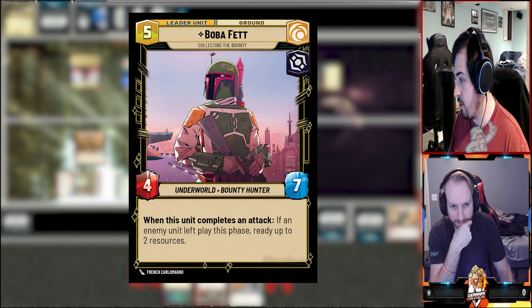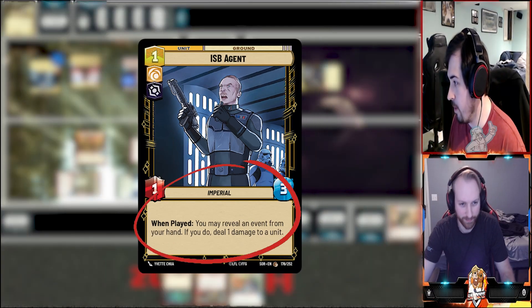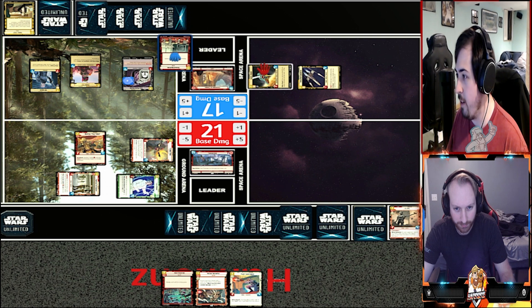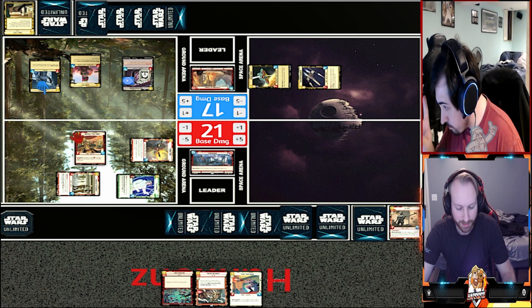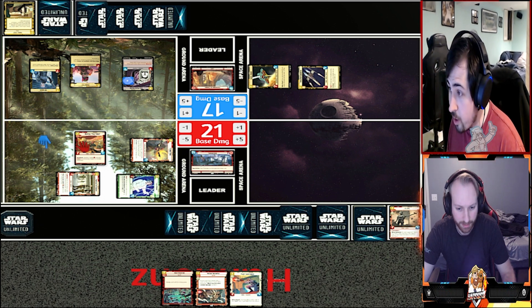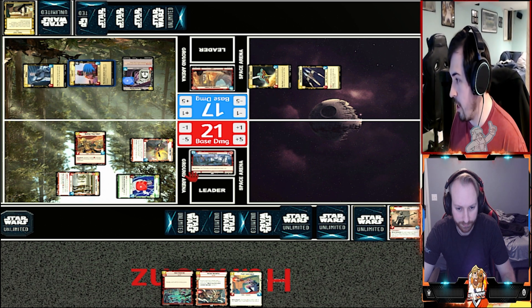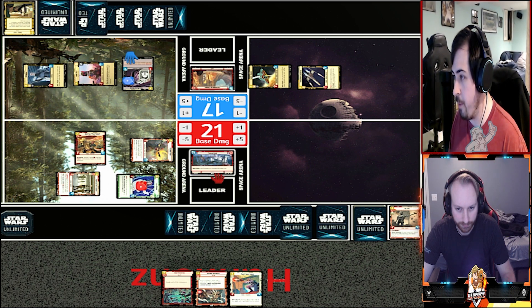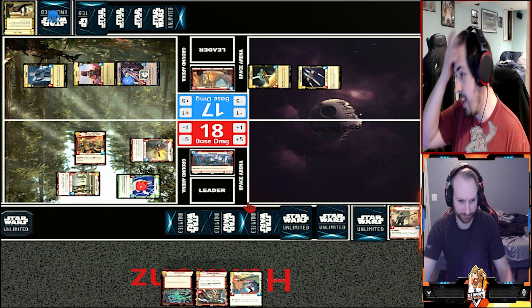Because he completed an attack. I'm going to ready up two of my resources. I'll then spend one of them to play ISB Agent. When played, I can reveal an event from my hand - I'll reveal one damage to a unit. We're going to put that point of damage on Leia. Then to finish off, I'm going to hit your base for another three with Cell Block Guard. Then I will pass.